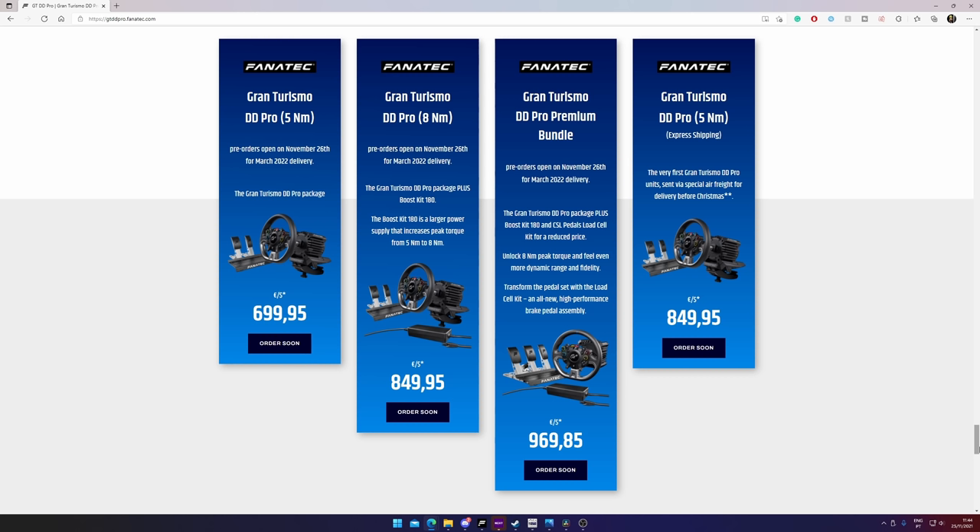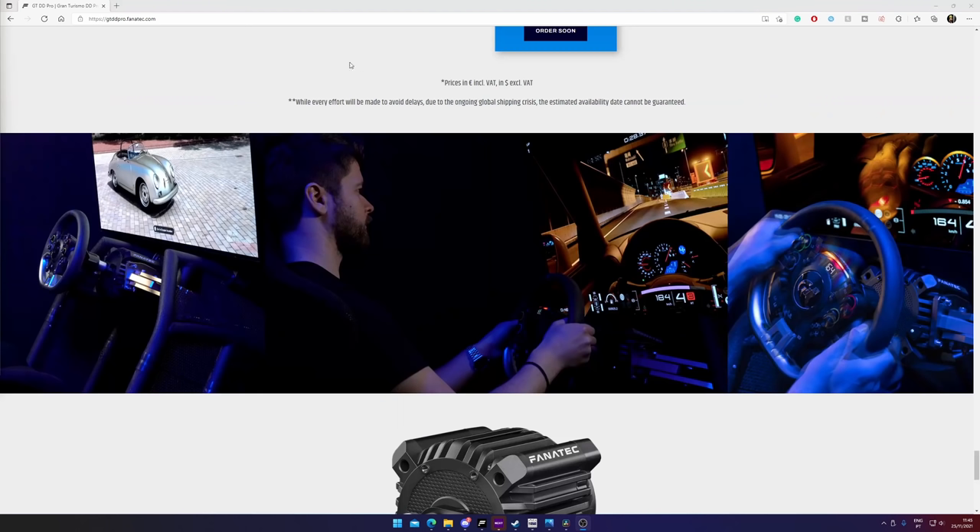If you want to spend 150 extra euros or dollars to get it before Christmas for the base package, you may do so, but read the fine print because that's not guaranteed — it's just a gamble. Currently, only the bundles are available. If you want to buy just the wheelbase or the GT Sport wheel, you cannot do so, but in the future that should be an option.